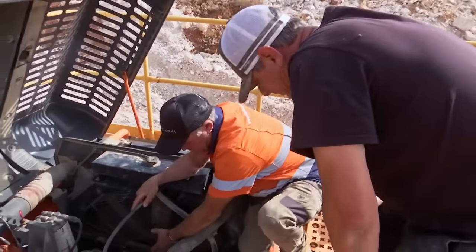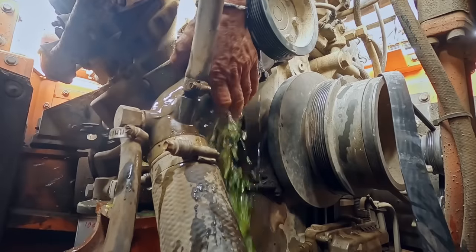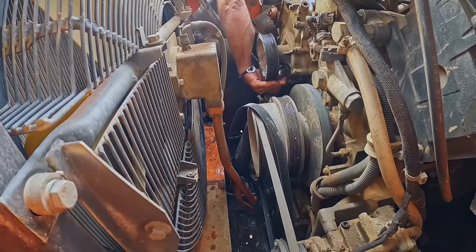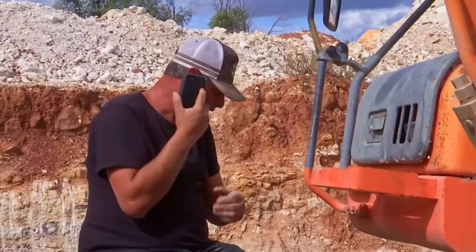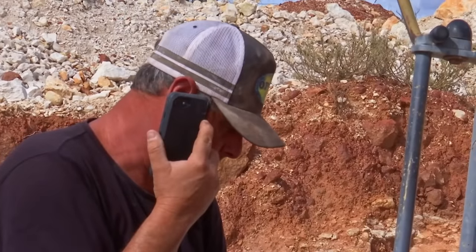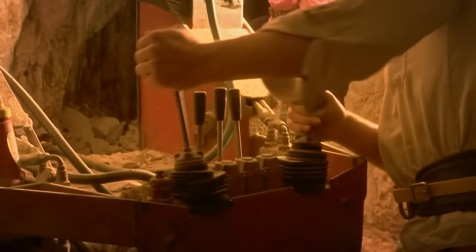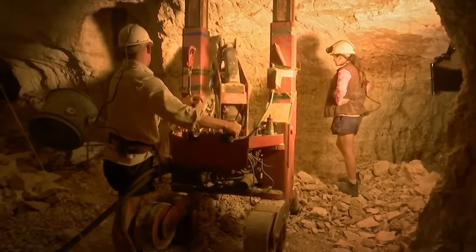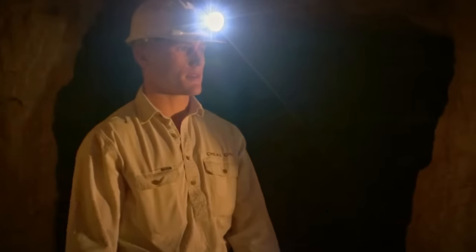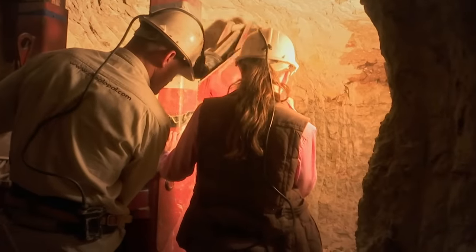A water pump circulates coolant through the excavator's engine block and radiator, preventing the machine from overheating. While Mark attempts to source a water pump, the only chance of finding opal lies with Oscar operating their two-and-a-half tonne digger, and Luca spotting at the mine wall. She's pretty new to it — hopefully she's across it when it comes to spotting, because the last thing we want is to smash any opal or dig in places that we don't want to.